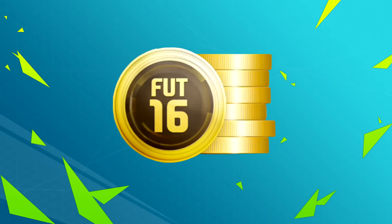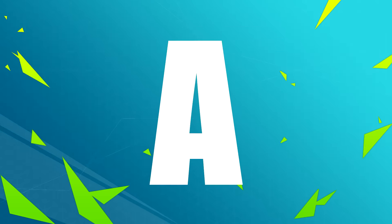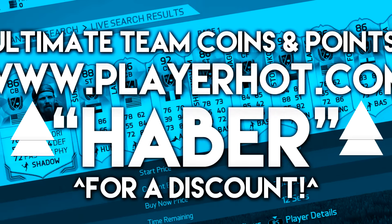Yo, if you're looking for any Ultimate Team coins or FIFA points, turn a team like this into a team like this — then go to playheart.com. There is a link down below and if you use the code HABER you get a cheeky little discount.